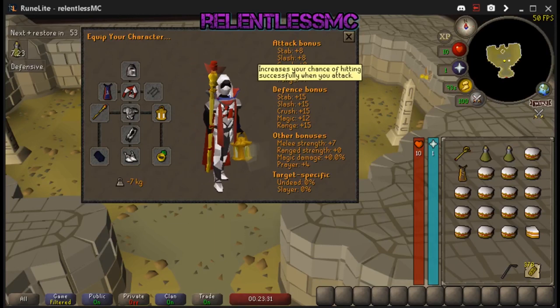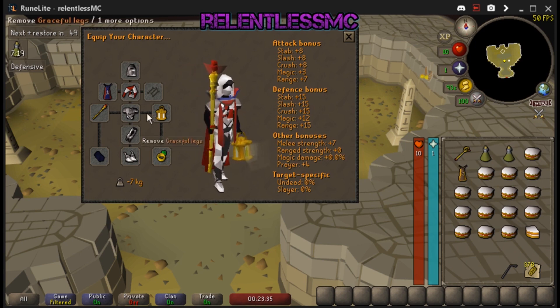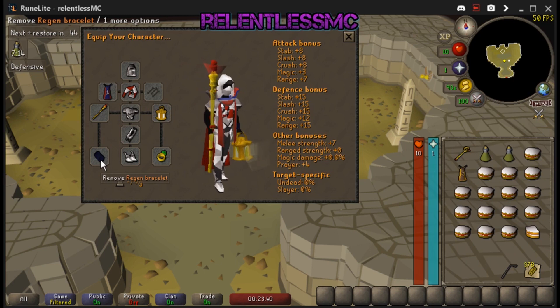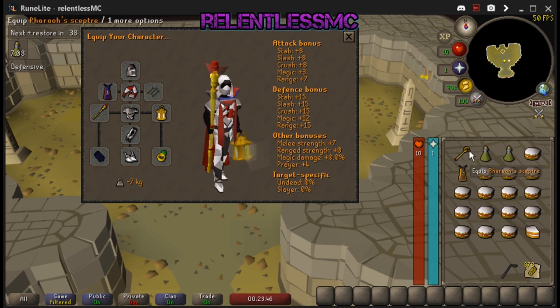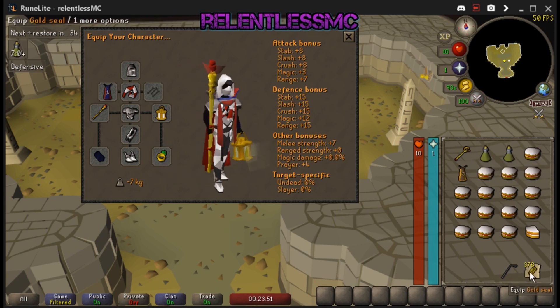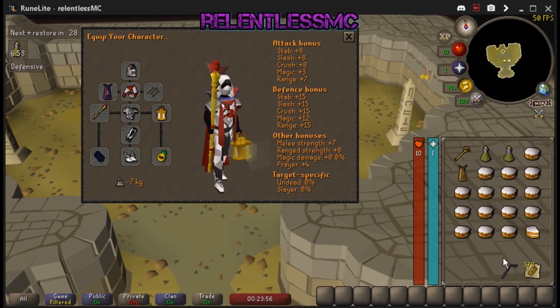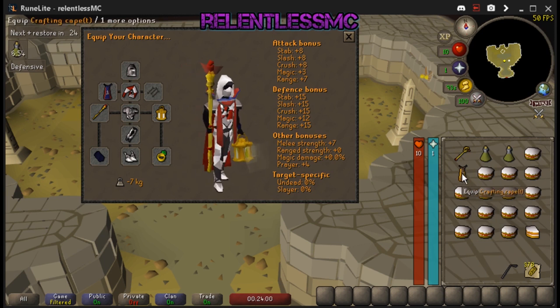This is what your standard inventory and setup is going to look like. I highly recommend bringing a regen bracelet as it's going to make your life a little bit easier, but it's not necessary. I'm wearing standard graceful to conserve run energy. I have my scepter, two antidotes, my noted artifacts for charging my scepter, a lockpick, and roughly 10 to 15 cakes. I'm using my crafting cape as a banking option.